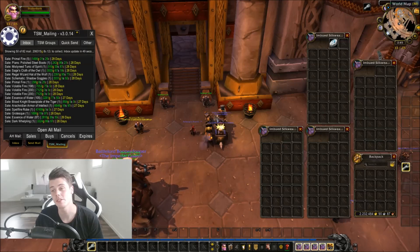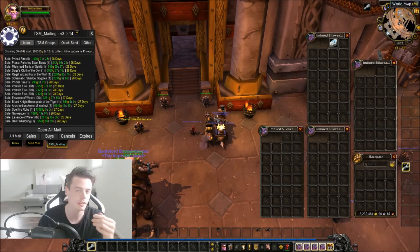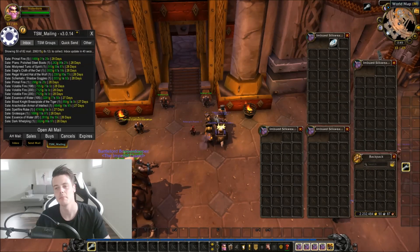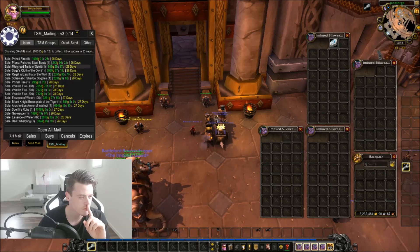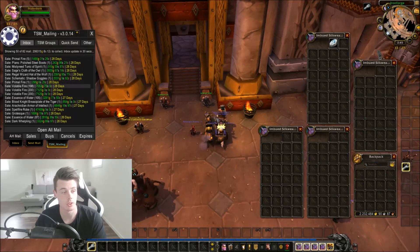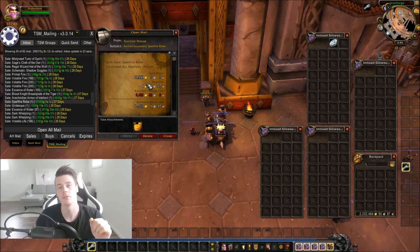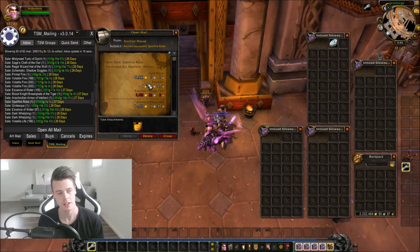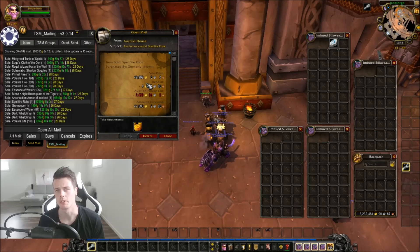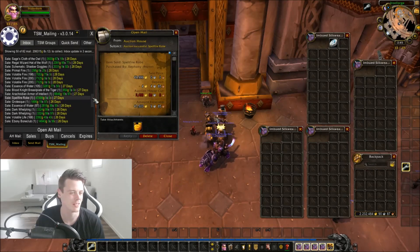But the first 50 auctions brought in 206,000 gold — that's something. But if there's nothing valuable in the remaining 32, then I haven't really made that much gold. So we're just going to scroll through these auctions and see if there's anything interesting. There's some minor transmog items, primal fire and volatiles, which I basically sell every single week. I did sell the Spellfire Rope for 50,000 gold — that's a really good one. It costs you a couple of primal mites to make, but it's quite easy to sell for around 50,000 gold. Even if you buy the materials on the auction house, you're going to make a small fortune. And then we've got some dark wellblings selling for almost nothing, but they were so easy to obtain.